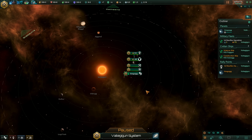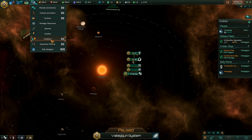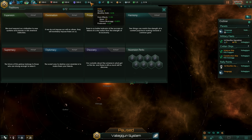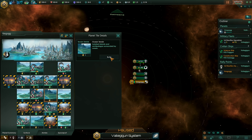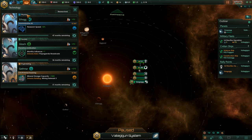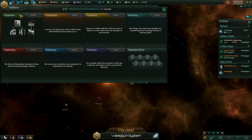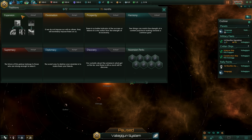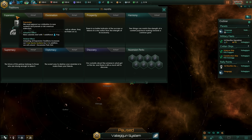One of the other big changes in Utopia are traditions. These are unlocked with Unity, which is kind of a resource that you build up. You can get a planetary improvement that gives Unity. That produces plus two Unity, and it's a planetary unique. Each tradition tree gives you a bonus for unlocking it. In case of expansion, new colonies will start with one additional pop. It also gives you a bonus for finishing the entire tree. For expansion, adopting all expansion traditions increases our core sector systems by two, and we will unlock one ascension perk slot.